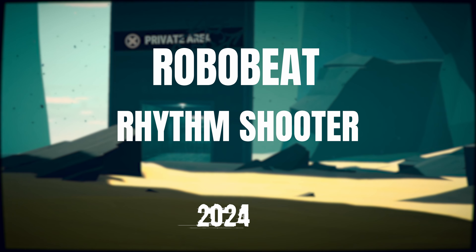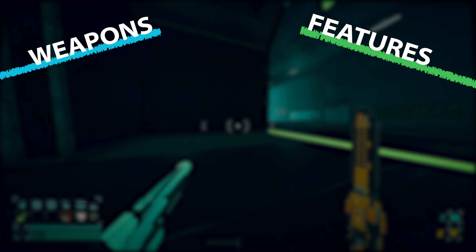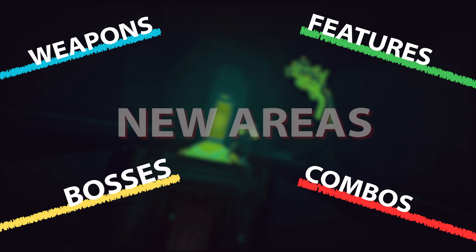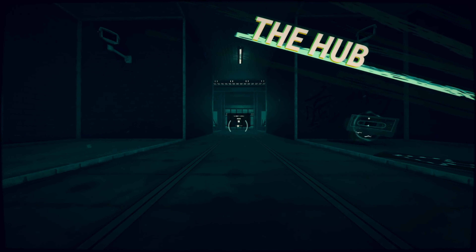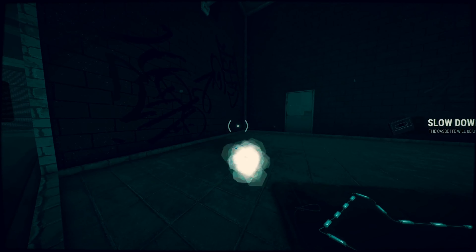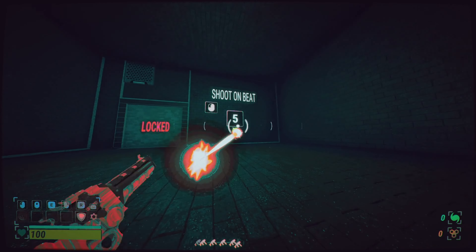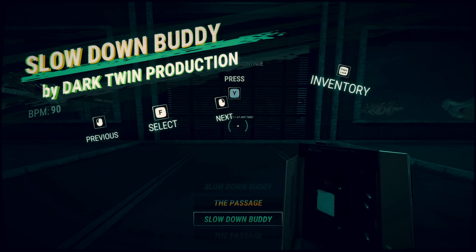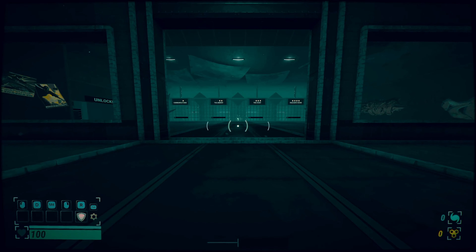RoboBeat Rhythm Shooter will be dropping this year, so we thought we'd cover some of the upcoming features: weapons, combos, bosses and areas you'll be exploring in the Wild Mansion. In this video, we'll be looking at The Hub, the main base for where you can keep track of many things within the game, plus a practice area to perfect your skills. After selecting one of the in-game songs or custom tracks you put into the game, you will be met with The Hub.